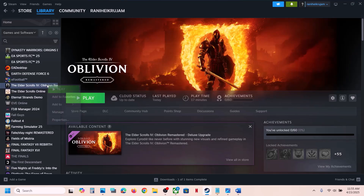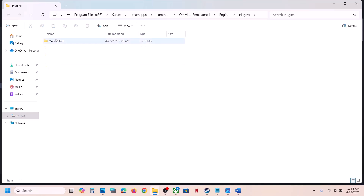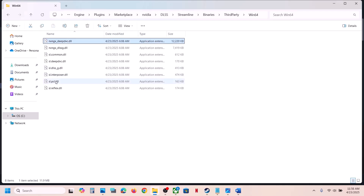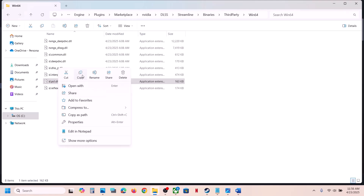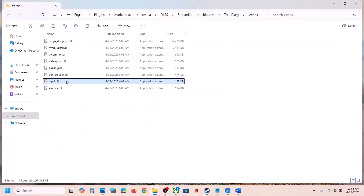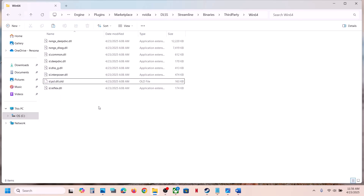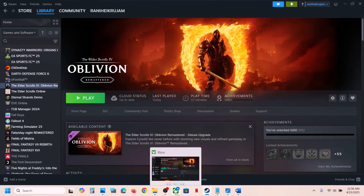Right-click on the game, select Manage, then Browse Local Files. Open the Engine folder, then Plugins, Marketplace, NVIDIA DLSS, Streamline, Binaries, Third-Party, Win64. You will see the sl.pcl.dll file. Copy it first to create a backup. Once you have a backup, you can rename it with a .old extension or simply delete it. Then launch the game and check. This has worked for many players.